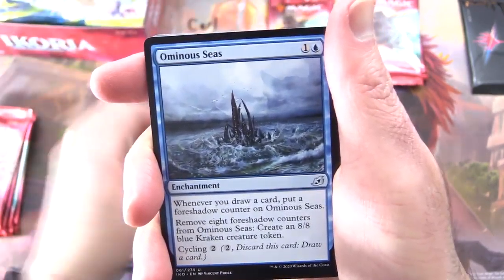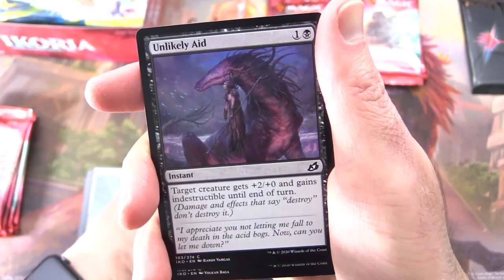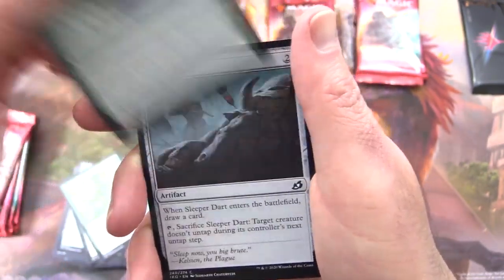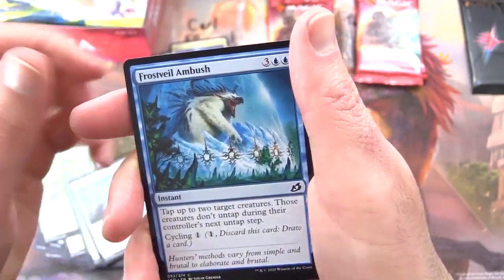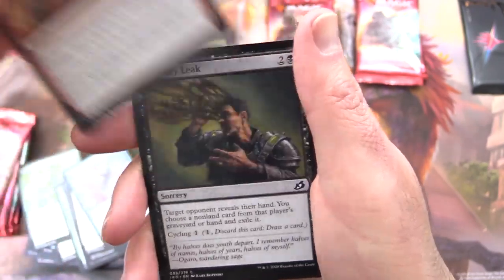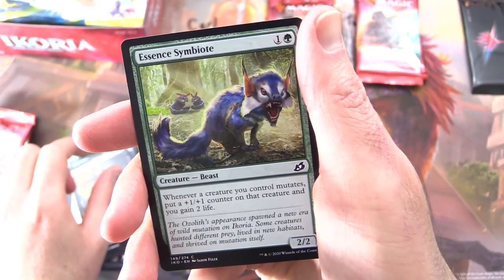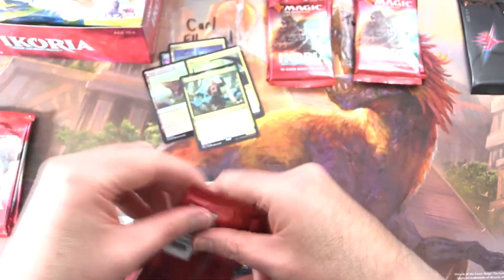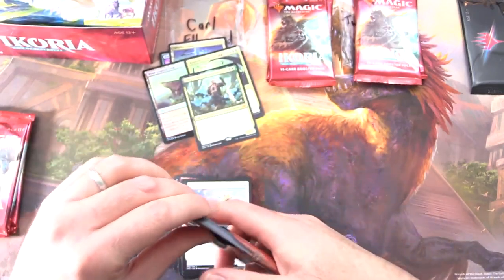Uncommons: Unbreakable Bond, Ominous Seas, Mystic Oricorn. Commons: Unlikely Aid, Wilt, Ram Through, Sleeper Dart, Frostfail Ambush, Checkpoint Officer, Wingfold Teron, Heightened Reflexes, Memory Leak — what was that again? I don't know. Essence Symbiote. And I will run that gag into the ground multiple times. Some people might say that happened months ago, but I will continue nevertheless.